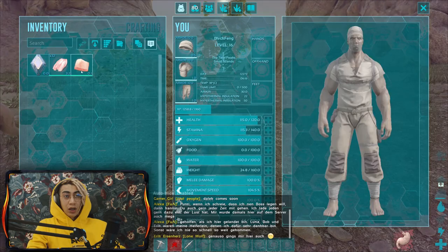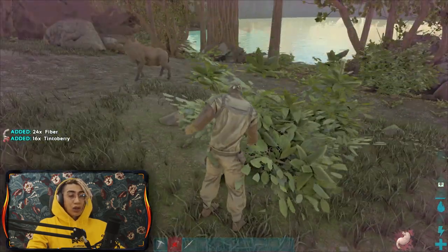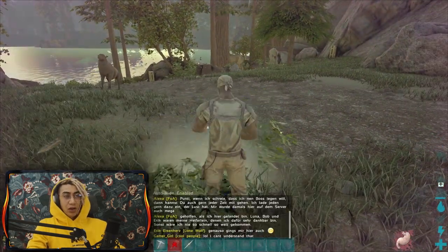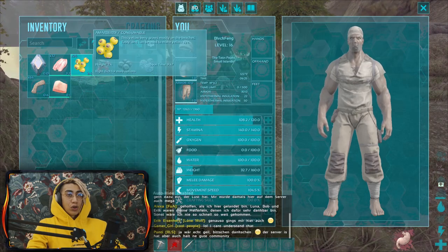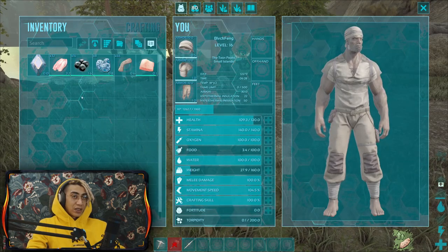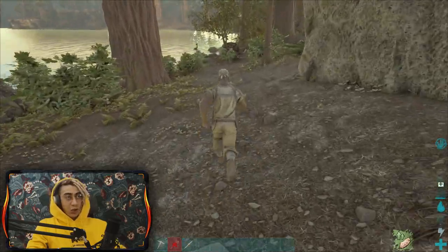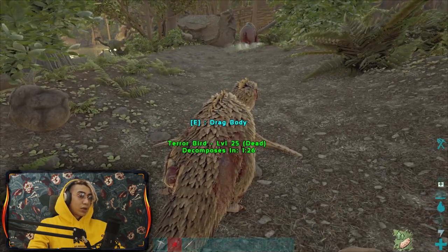We don't have any berries right now. The meat has to be cooked before we eat it, because eating it raw will hurt us and we'll lose some health. I'm going to gather some berries. If you don't eat for a long time you'll actually pass out - as you can see, torpidity is rising at 3.3 over time because our food is at zero. I'll eat some berries - but try not to eat the black narco berries by mistake.